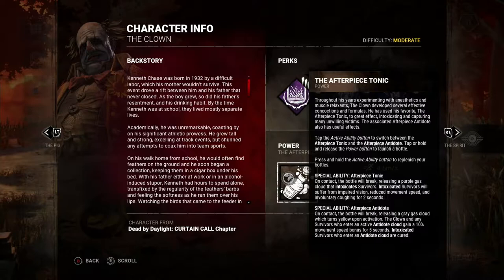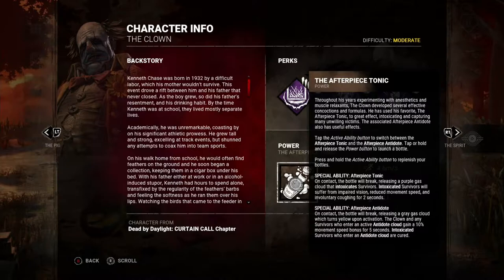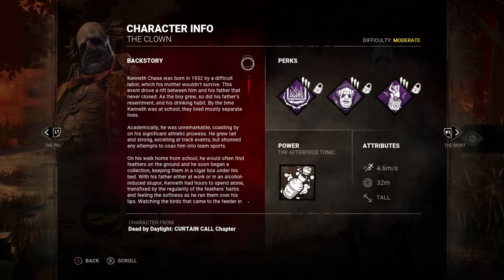The Tonic releases a purple gas that intoxicates survivors — they suffer from impaired vision, reduced speed, and involuntary coughing for two seconds. So launching these across the map can slow people down and pinpoint them from their coughing. The Antidote bottle releases a gray gas cloud that turns yellow and gives anyone who enters it a 10% movement speed boost for five seconds.